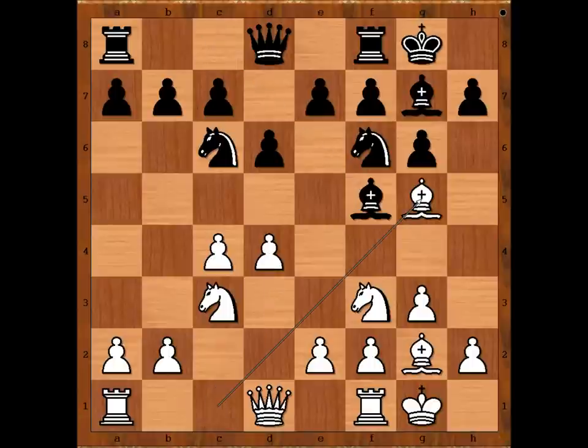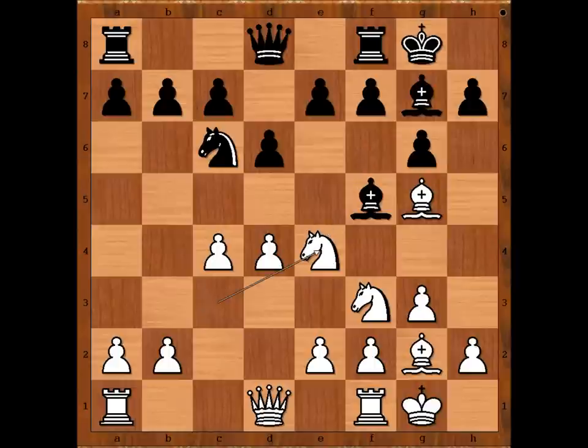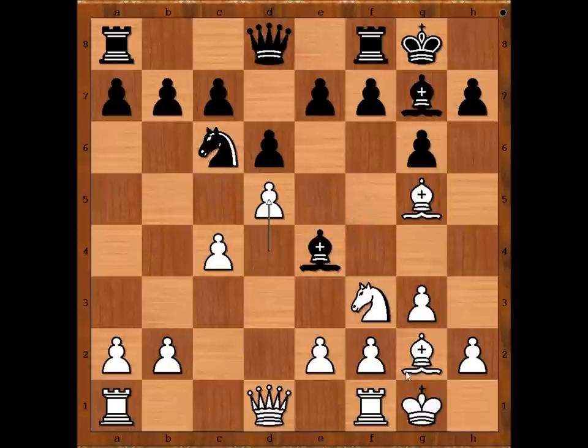Bishop to F5, Bishop to G5, Knight to E4, Knight takes on E4, Bishop takes on E4, threatening, Bishop takes Knight, winning the pawn on D4. How would you continue? Carlsen played D5. A popular alternative move is Bishop to E3, defending the pawn.